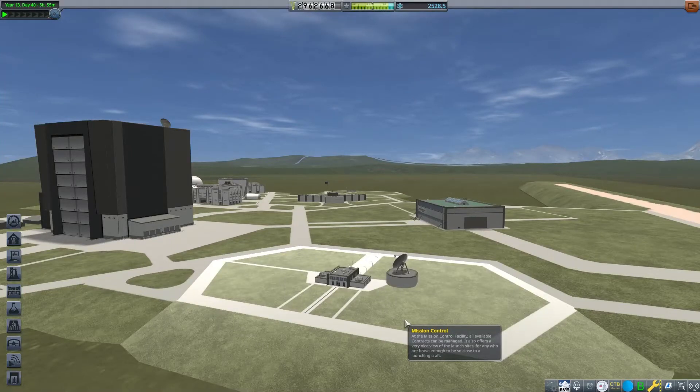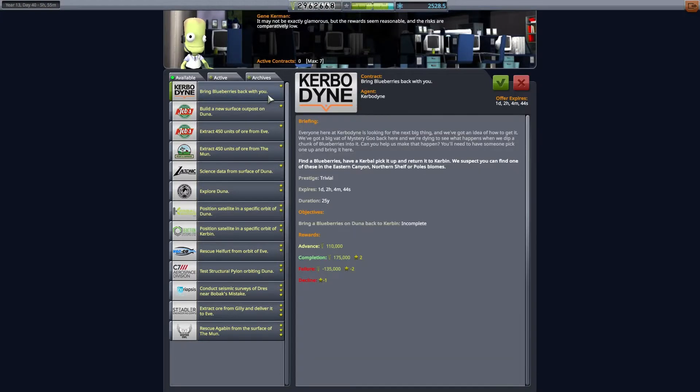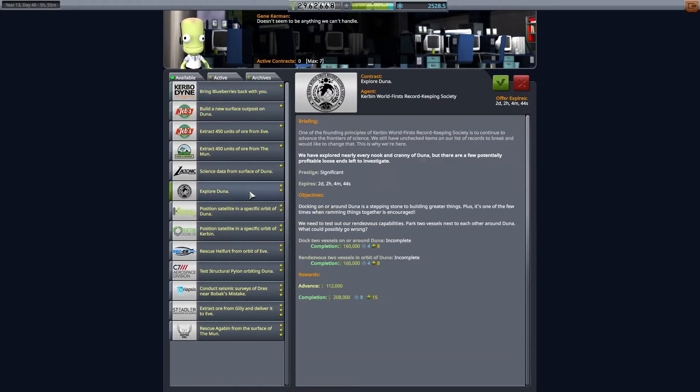This is Echo 3, and let's continue our career mode discussion. I'd like to earn some more money for my program, so we're going to go to Mission Control and pick up some contracts.